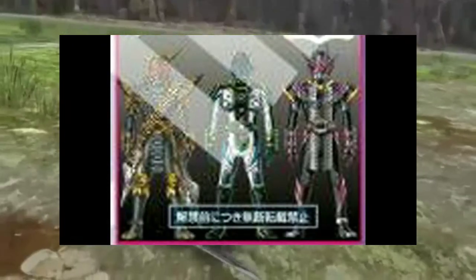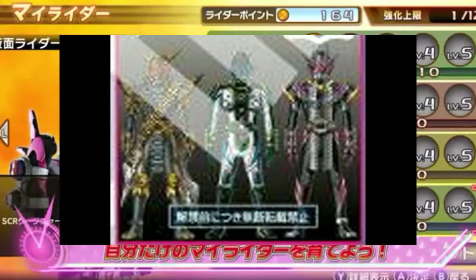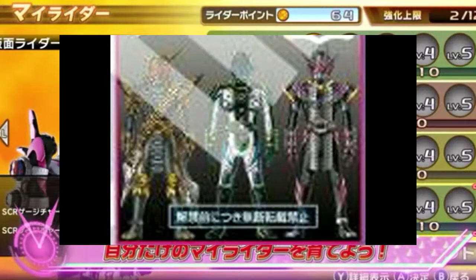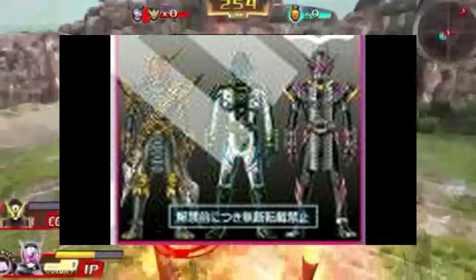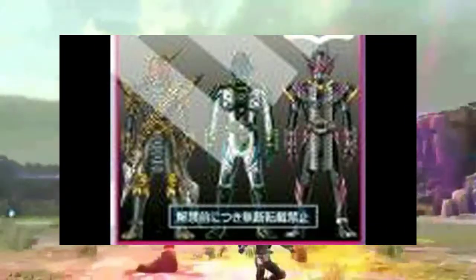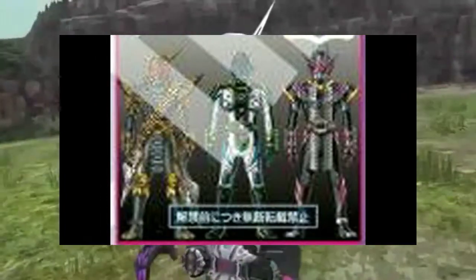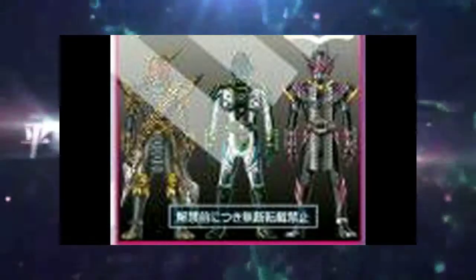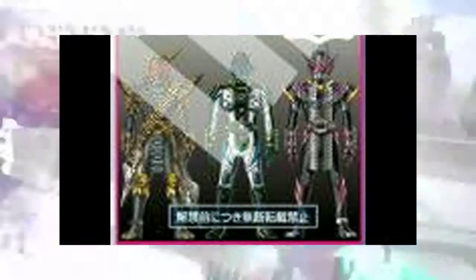I'm really hoping that we get to see a different final form for Zi-O rather than Oma Zi-O, just because he's a villain figure and we haven't seen a villain final form yet. I guess you can count Puto Tira, but that was controllable by Emu in the last few episodes. I really want to see what his final form is going to be — is it going to be Oma Zi-O or a new rider or new form for Zi-O? Anyway, that's all I have, thank you guys for watching.